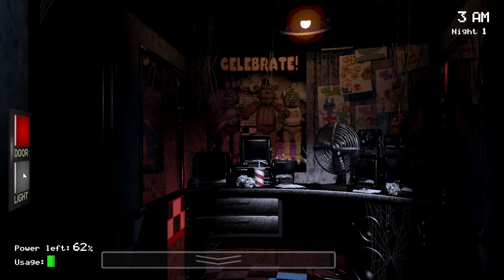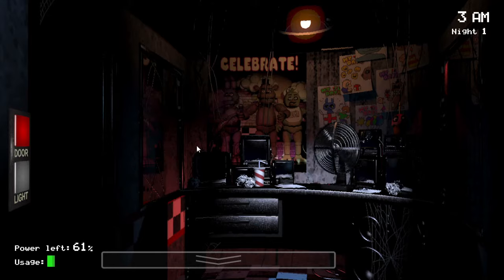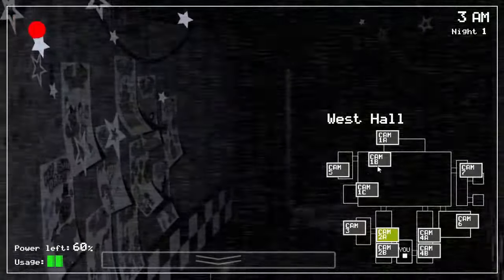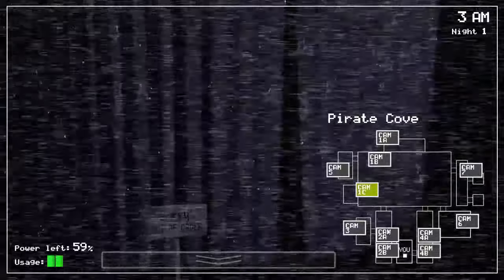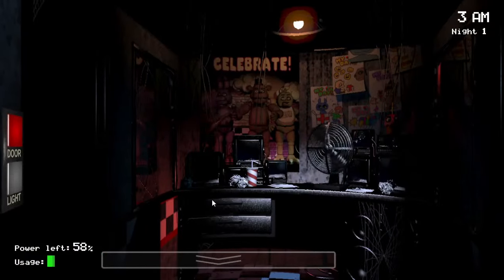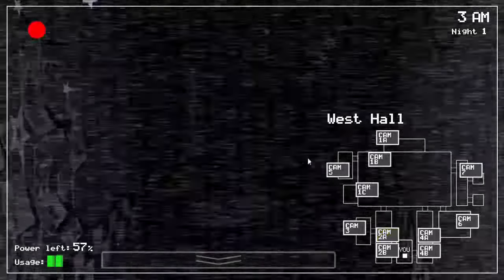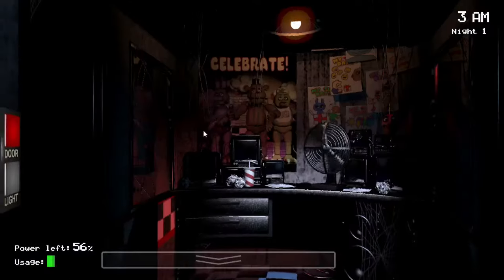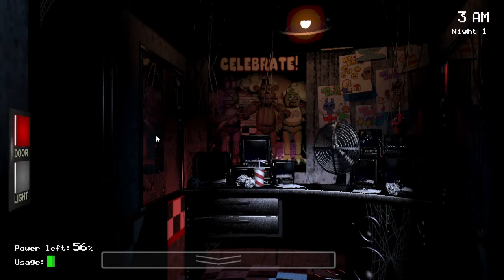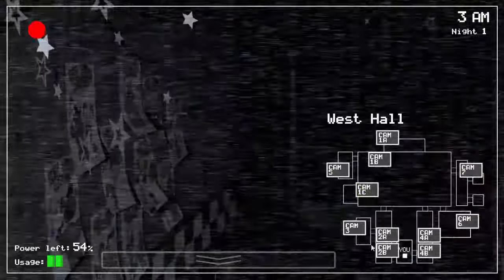The footsteps don't get louder if they're close to you or anything, at least not in the original game. But it's important to listen for those just to know if they've moved without having to check the camera. Another thing I recommend about night one is that you actually don't have to look at Pirate Cove in order to keep Foxy from moving. You simply have to have the camera monitor up. So I'd recommend checking the cameras — the most optimal way to do it on night one is to use it to pinpoint where Bonnie and Chica are, so that you save power checking your lights and save power checking Pirate's Cove.